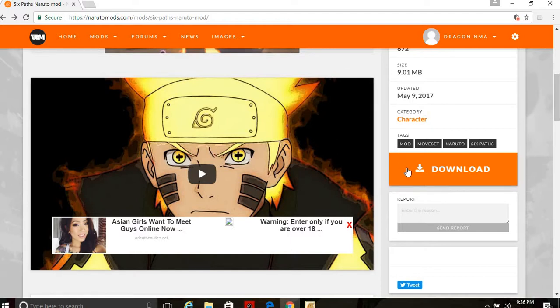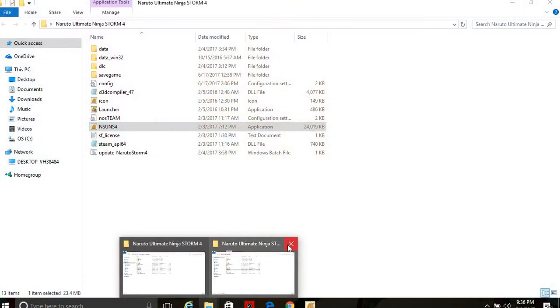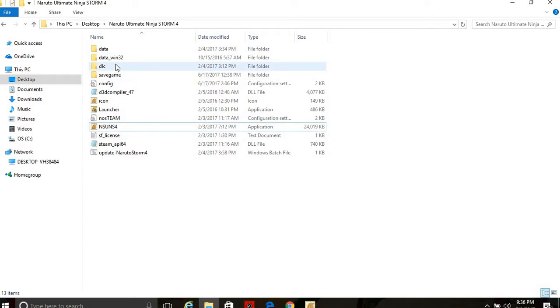Click download, save, then extract the file, and put it into your Naruto Shippuden Ultimate Ninja Storm 4 game directory. It's going to look like this — the folder is called data 132.